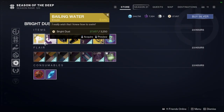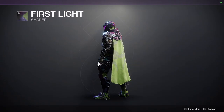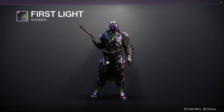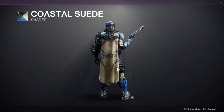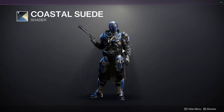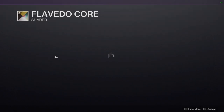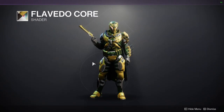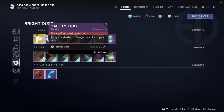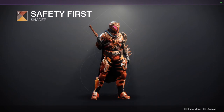For the other shaders: First Light is first and I'm not a fan of the green and really gross purple. We have Coastal Suede — I like the off-white on one hand but I don't on the other, so do with that what you will. Flavido Core I'm not a fan of either, just because green and yellow — I don't think yellow is a good color at all. And then Safety First, which is a really gross orange.